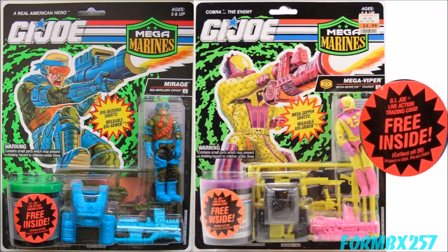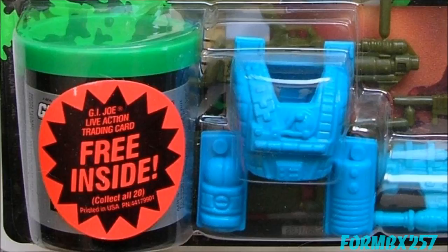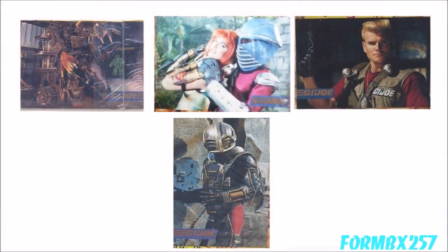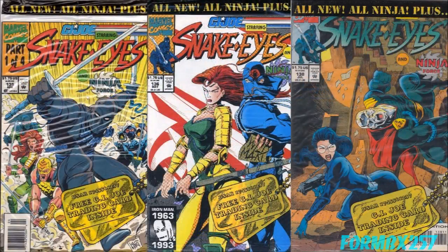1993 continued placing bonus collector cards into carded figures, but with a twist. This time the freebies were only included with Mega Marines and Mega Monster sub-team figures. Available were one of 20 random G.I. Joe live-action trading cards — photo cards showing stills from the 1993 series of live-action toy commercials. Sadly, not much is known about these cards, and I almost forgot to put them in this video. This was our first look at what a live-action G.I. Joe would be like over a decade before the Rise of Cobra movie, and nobody remembers them.